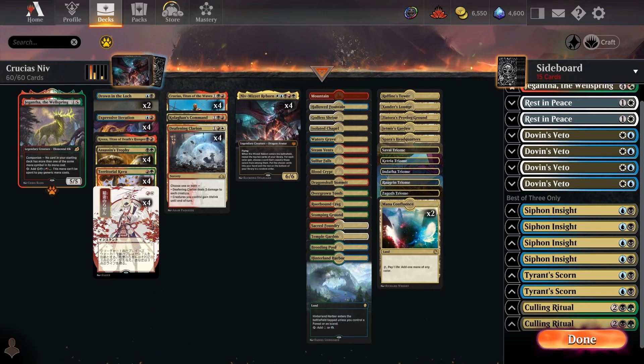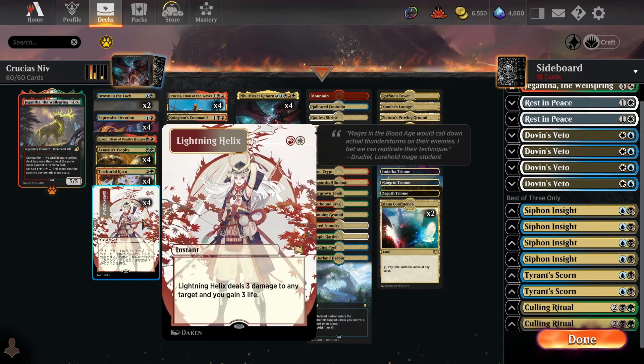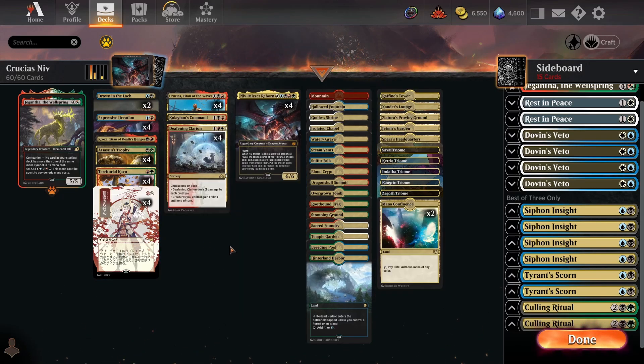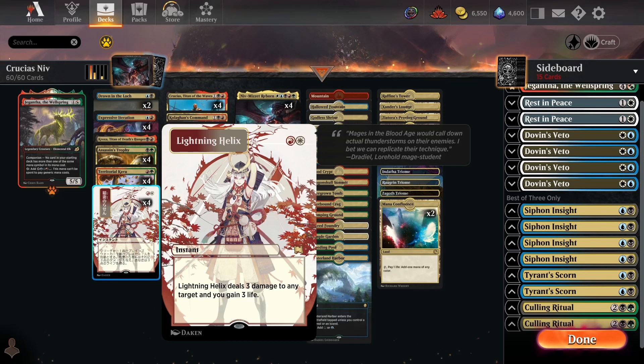In terms of interaction, four Lightning Helix is very important in the deck. It can kill early creatures against the opponent, but the fact that it gains you life back is very important right now. We are having to run a decent number of Shocklands to enable the five-colour mana base, and there are a lot of aggro decks that like to pressure your life total — stuff like Wizards and Humans — and I've seen a lot of burn decks around recently, so the three life gain off this is really huge at helping you stabilise.